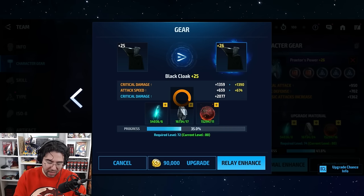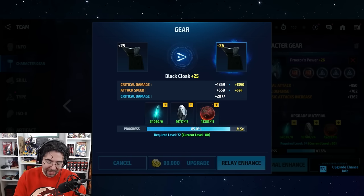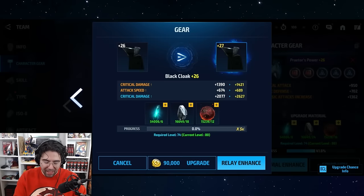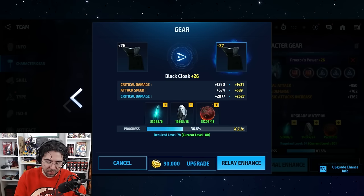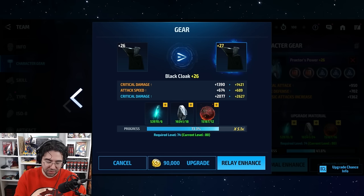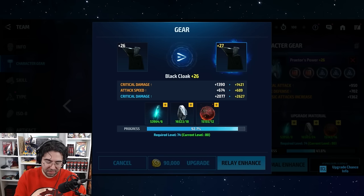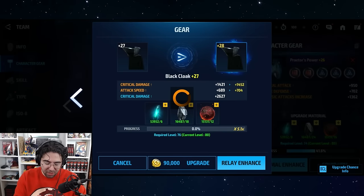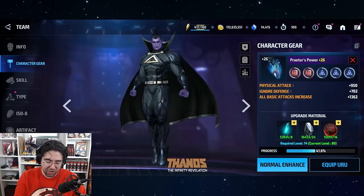We got another crit there — nice. Gears upgraded. I can't remember exactly if he moves on to the next gear after finishing it off, but we got a crit on that one. Nice — another crit, three crits back to back. The crits are pretty fun, I'm not going to lie. I'm going to keep rolling on this black cloak gear. Long story short, Echo is not going to shake up the meta with the way the game is designed right now.